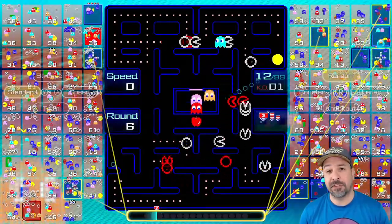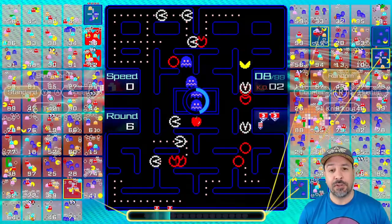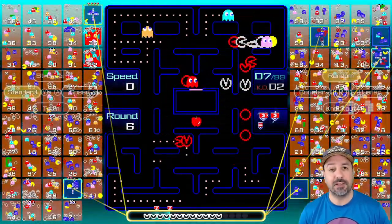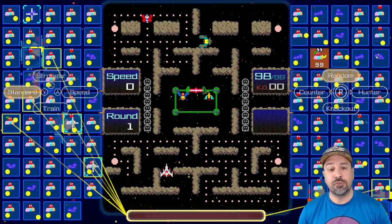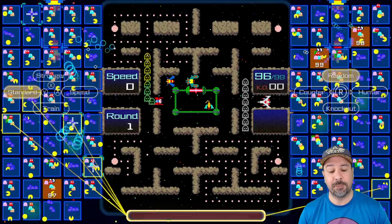To help you along the way, you have power pellets at each corner of the maze. If you eat one of those power pellets you have a certain amount of time where you can turn the tide on the ghosts and munch down on them instead. In the base version of Pac-Man it's this exact same formula — rinse and repeat — each time you clear a maze you jump into another and things keep going quicker and quicker as the game evolves.